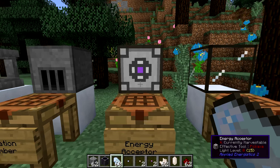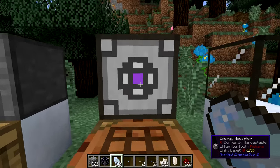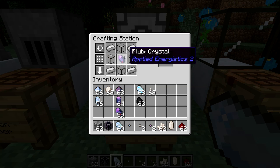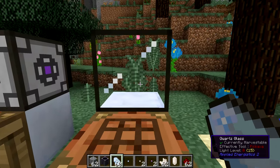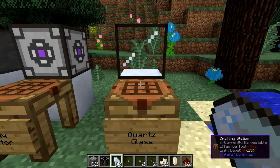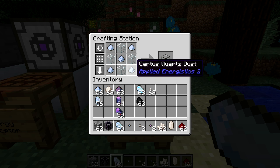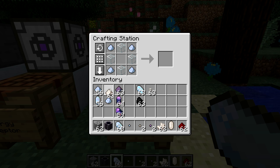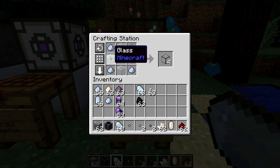The energy acceptor is also used in other applications, but for now we're focused on the vibration chamber. To craft the energy acceptor, you need a Fluix crystal in the center, four iron ingots in the corners, and four quartz glass on each side. Quartz glass is also used in many Applied Energistics devices. It's crafted using four glass blocks on the sides and five Certus Quartz or Nether Quartz dust filling the rest. You can mix and match the dusts, and the recipe creates four quartz glass — so you get four glass in, four glass out.